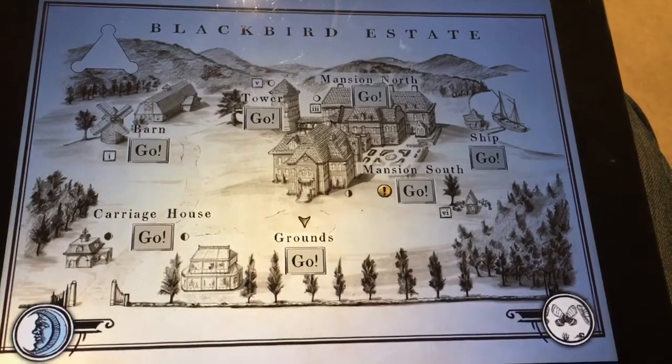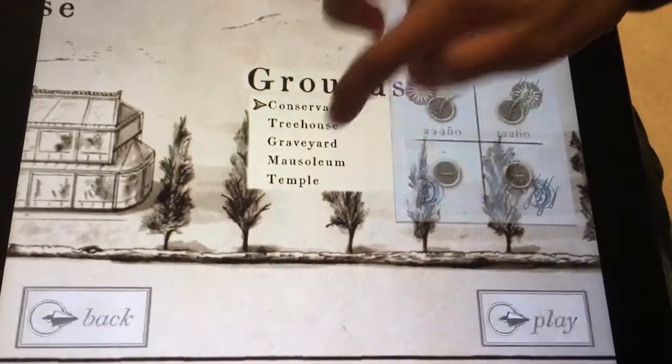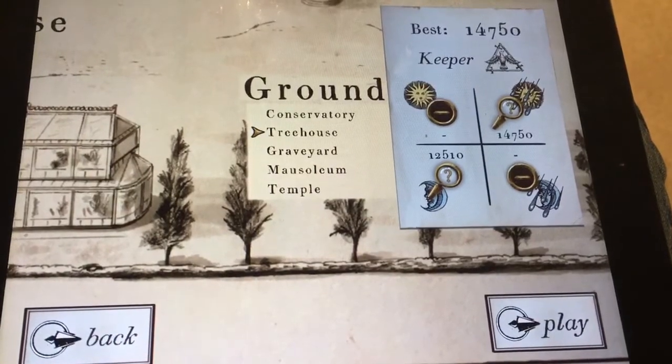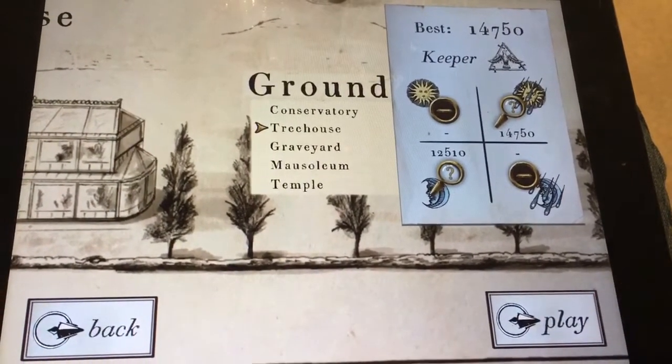Hi, today we're gonna show you how to grab the Luna Moth. The Luna Moth stays right here in Playhouse. What is the secret to have the Luna Moth? A full moon! We need to have a full moon. And we have a full moon today.